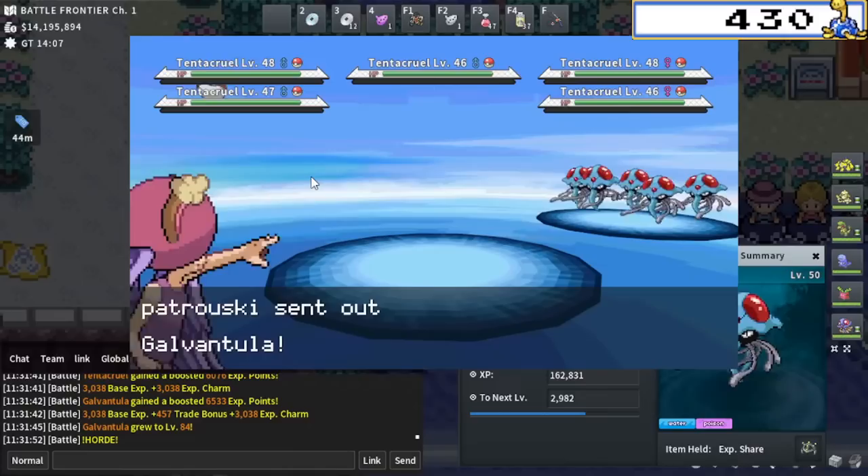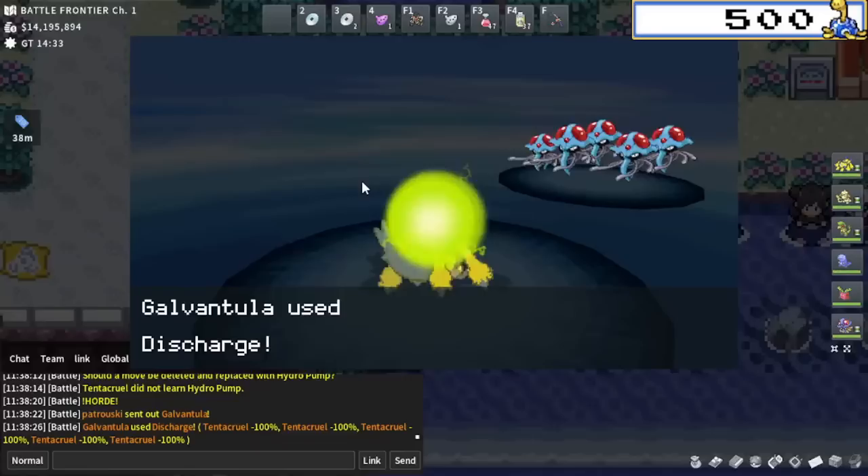If we do 156k times 4, that'll be one XP charm — that'll end up being around 300k, 600k. So yeah, this should take around two XP charms. Level 100 surely is a grind.